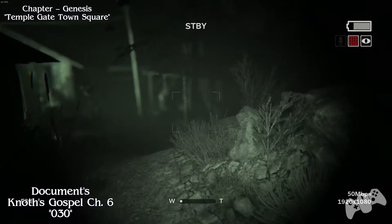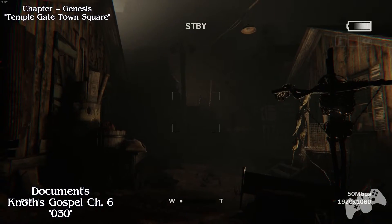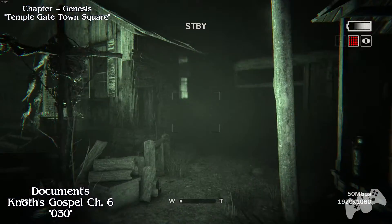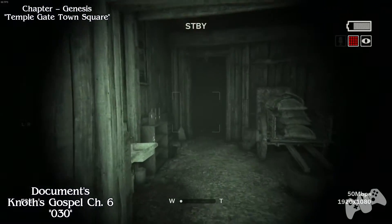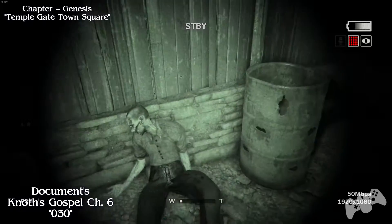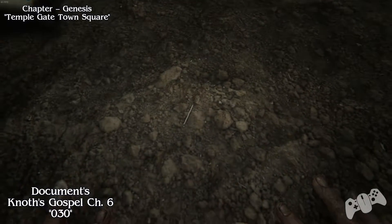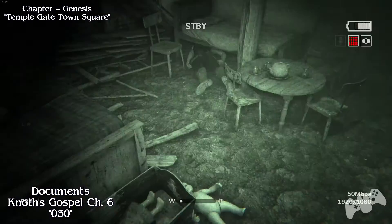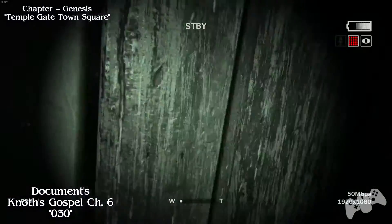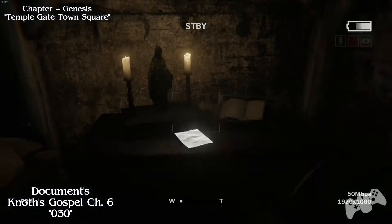Once you have to gain power to the generator, you will find this area with a creepy woman in the background holding a knife and just standing still talking. Once you encounter her, stay to the right hand side. Jump over her and go through the only way you can - through this little gap. You will find some creepy dolls and go into the next room. Once you do that, you will find your next document located on the table.